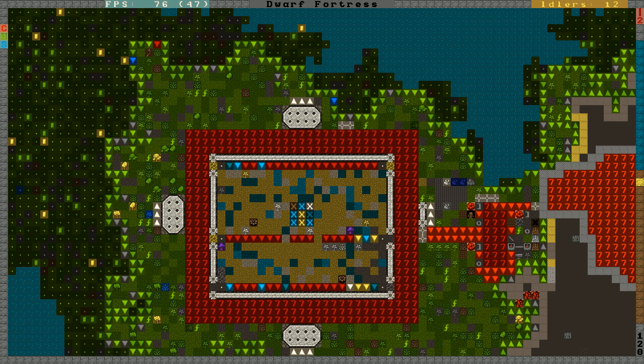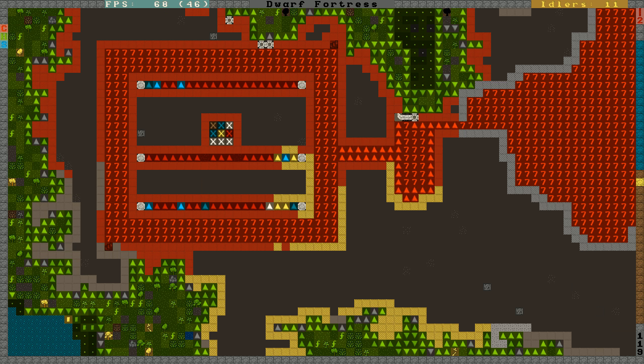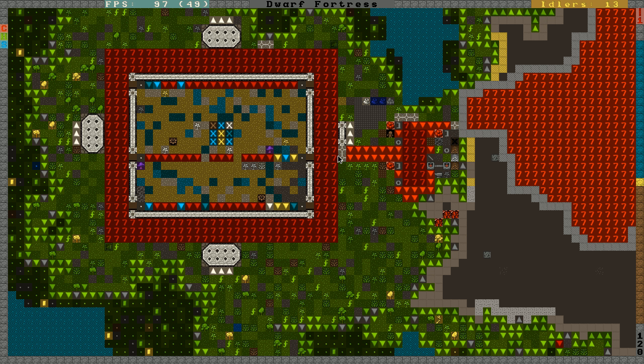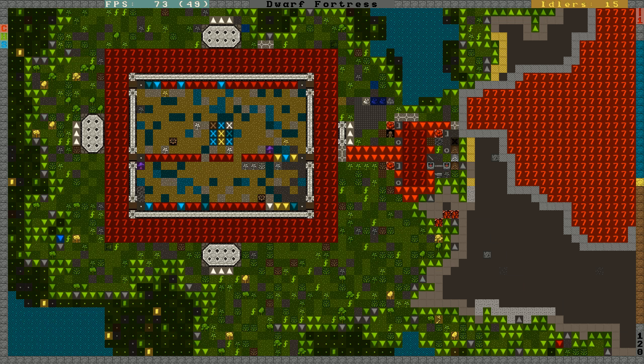I've been working on moving my smithing all the way inside here. I've prepared some channels on this level, which I've put some fortifications in front of too. Now I only need to channel out these last couple of tiles. The magma lava will go into my fortress and then my dwarves won't have to craft outside anymore.